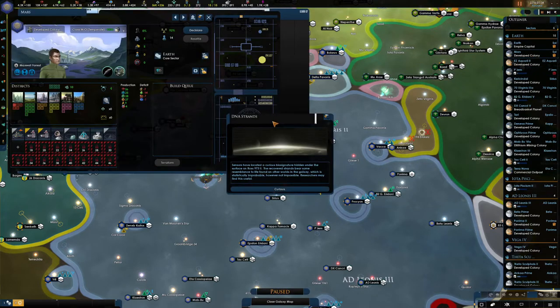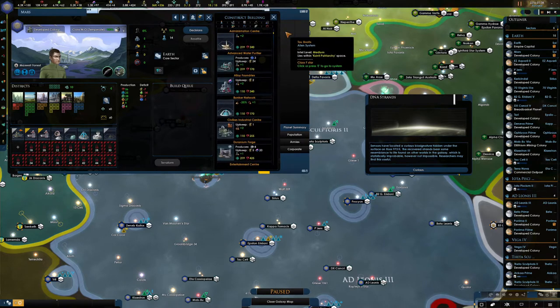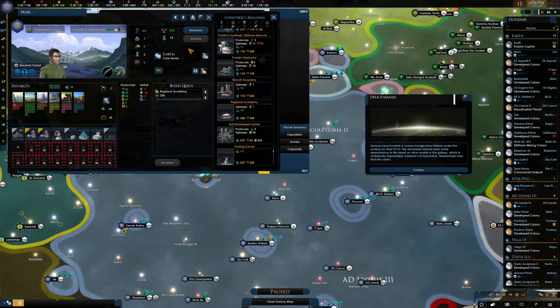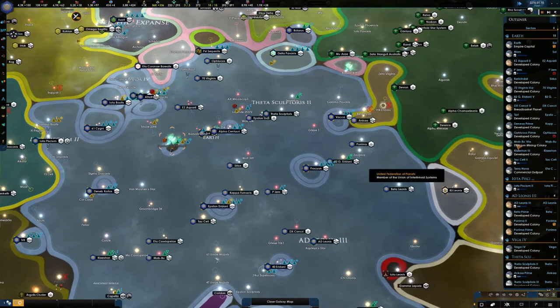Mars - what can you do? How are you doing for amenities? You're doing alright. So yeah, give me an academy while you're there, you might as well have one. Sensors have located a curious biosignature hidden under the surface on Ross 973-2. Recovered strands bear some resemblance to life found on other worlds in the galaxy. Well let's research it, why not?